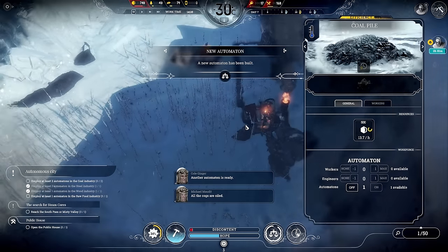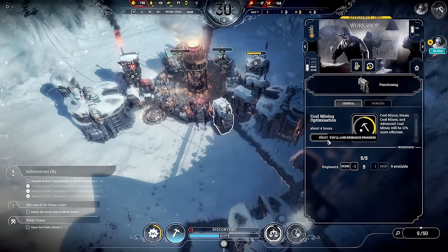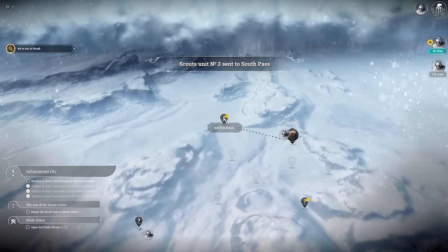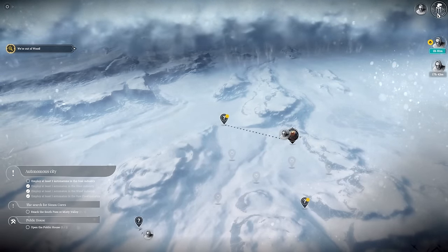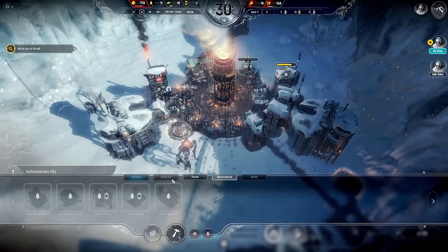We'll put one on that coal pile and one on the hothouse, then we'll send the scouts out — we've got enough wood now. We'll send them over the south path, going up this way first, because the storm is coming from this direction. If we leave it too long, the storm will come in and freeze these areas, and the steam cores will be lost forever. So we'll get up there as soon as we can.